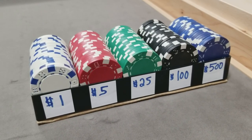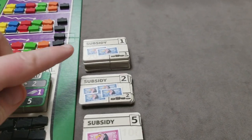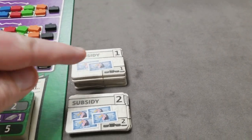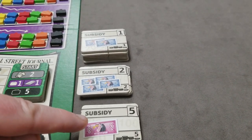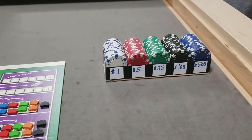Set out your supply of money. I'm using poker chips instead of the paper money that came with the game. Also set out your subsidy tiles. These tiles represent one subsidy, these represent two, and these represent five subsidies. These are going to be used during the game to get money for the players.